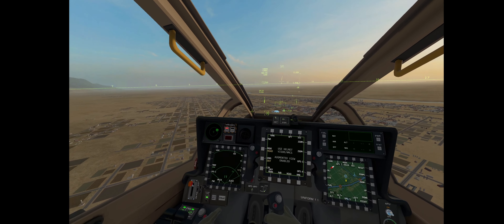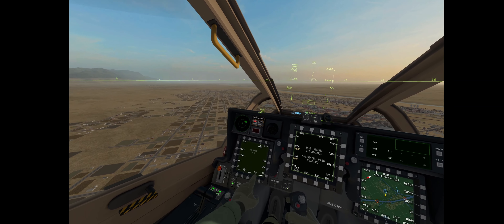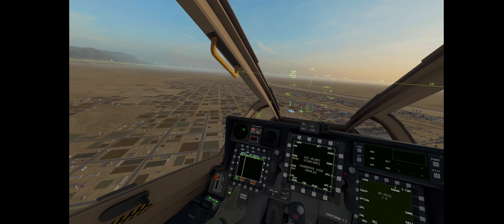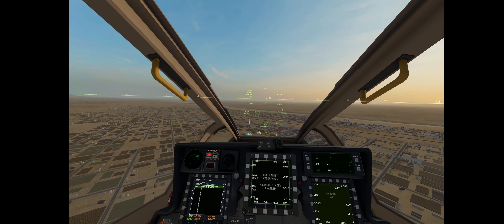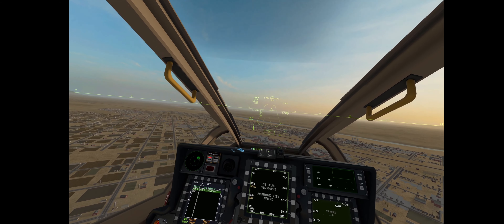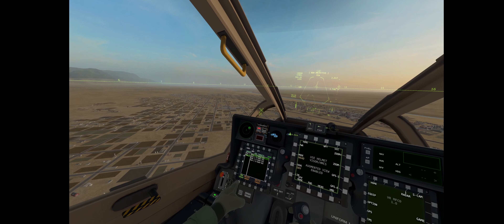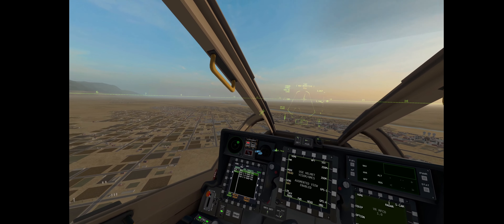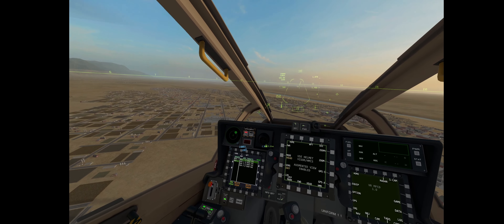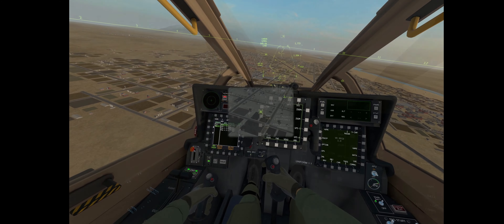Wizard 2-0, rolling. Ugly 5-1, Lashkargar approach — you are cleared for takeoff after the departing AWACS. Cleared for takeoff. Alright, we're ready to go, get in the air. We're good. We are airborne.